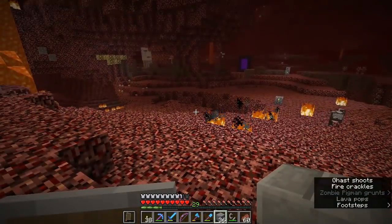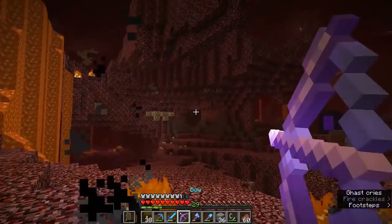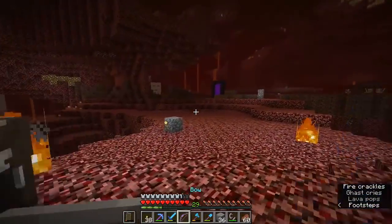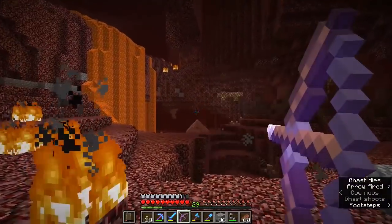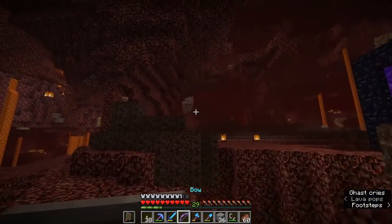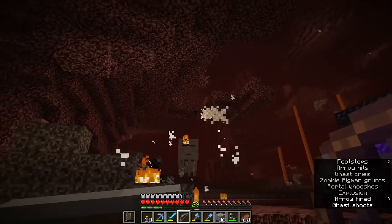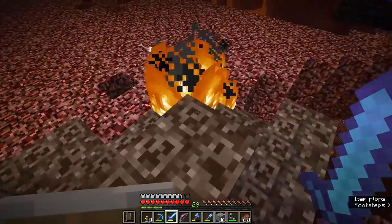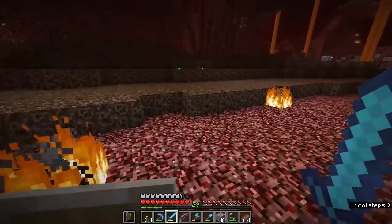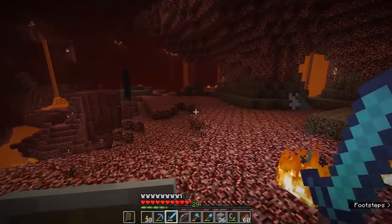There's a ghast trying to take pot shots at us through a little cubby window. Let's see if we can get him with a bow — dodge around to eliminate the threat. There's another one over there. Managed to get him over the top of the fireball — no harm done. Let's see if that other one hangs around. We can shoot the fireball back or get a decent shot from above. Nice — very clean. A couple of blocks broken but no harm done. Let's check if we got a ghast tear — he dropped gunpowder but no ghast tear for us today.